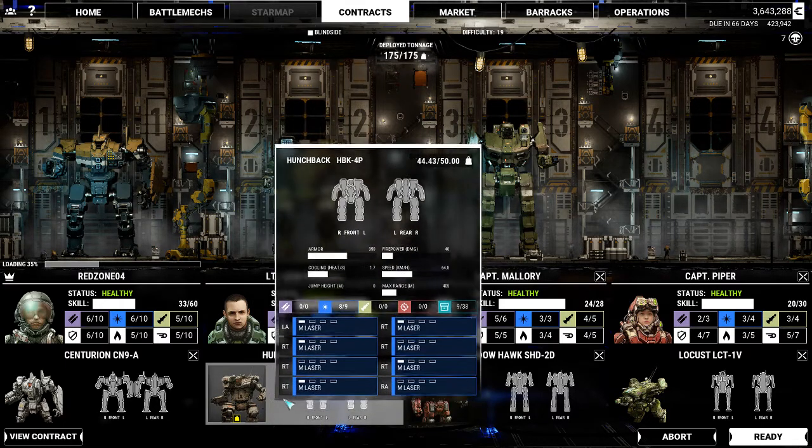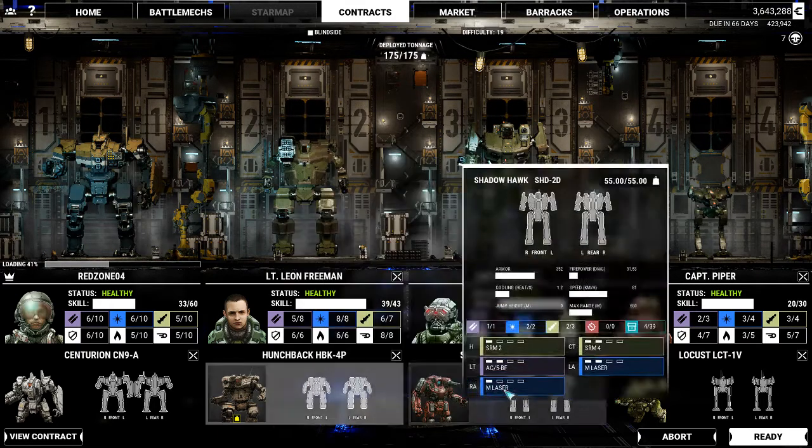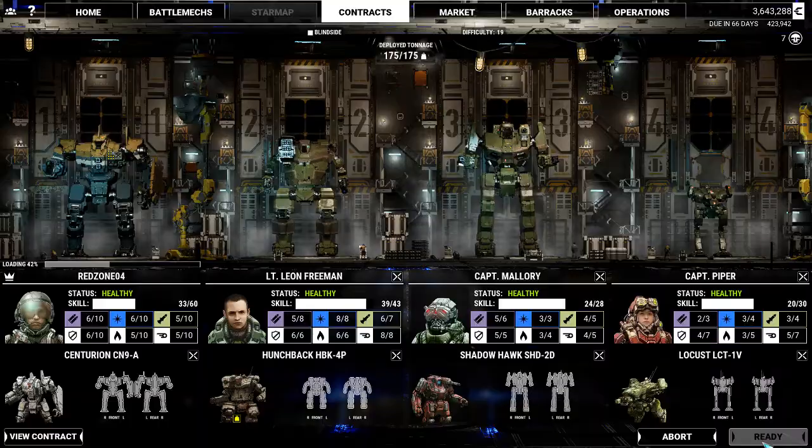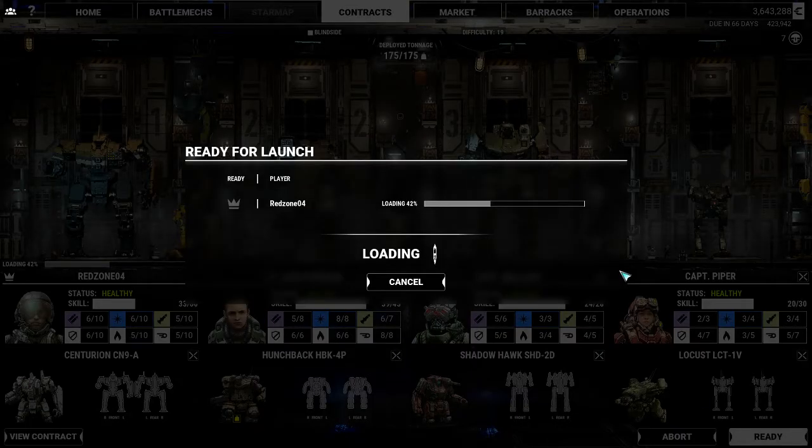So we'll take our Centurion — the Centurion HVAC 4P, which is a medium laser build — along with our Shadowhawk and our Locust. Definitely on the lighter end. I'm curious to see if our HVAC 4P can fare a little better. It seems like every time we take it out, it gets completely wrecked. There's a vulnerability where the medium lasers consistently get blown out every mission. If that continues, the HVAC is going to be phased out of our Lance. We do have the other HVAC, the AC build, which fares a lot better from a damage standpoint.